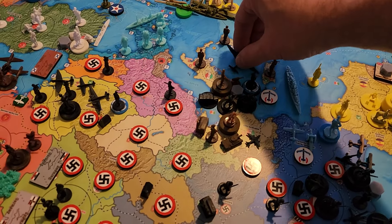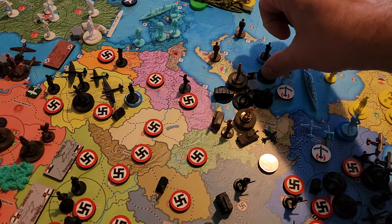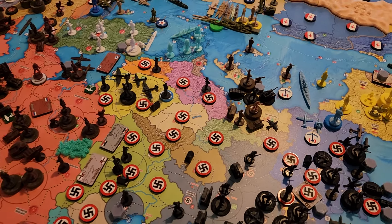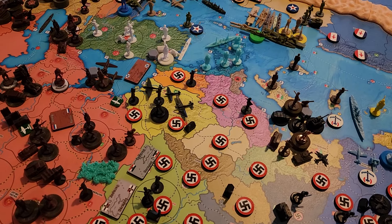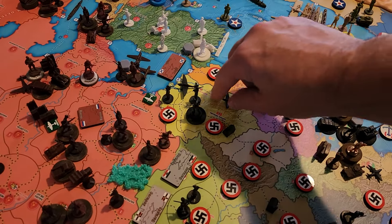The heavy air transport in Rome moves up one to Northern Italy. The two elite airborne in Rome walk up one to Northern Italy. For rail moves: the airborne in Central Romania rails to Northern Italy. The planes in Central Romania at an air base — a regular air transport, a fighter, and a tactical bomber — go one-two-three as well.